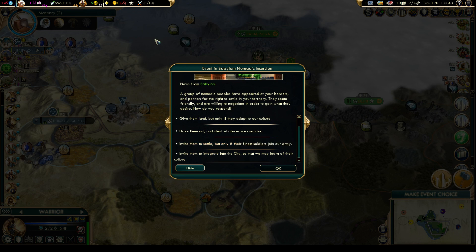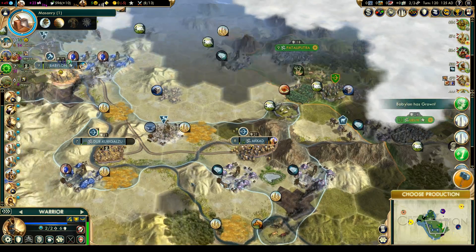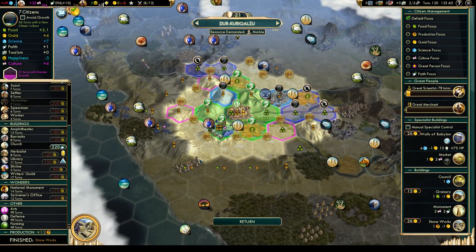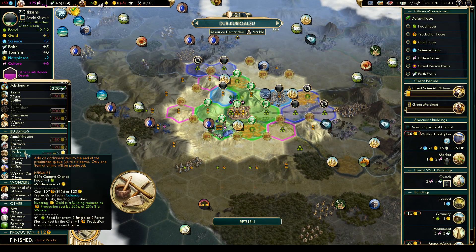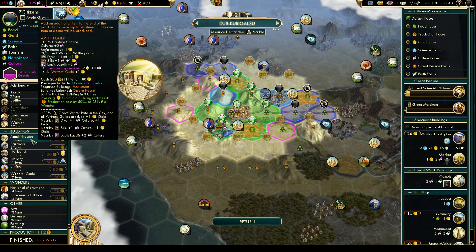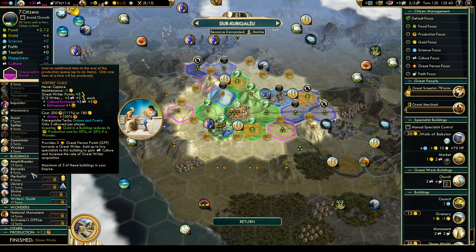We're actually losing gold right now, but 50 gold is hardly any. Let's grab this one in Babylon — extra citizen, extra musician points. But we do need to be careful about money production. Stoneworks is now done, let's grab the church there. What will give us money? Amphitheater will cost money — not a whole lot of money-making opportunities right now. We need another caravan somewhere, but we don't have the tech for it.